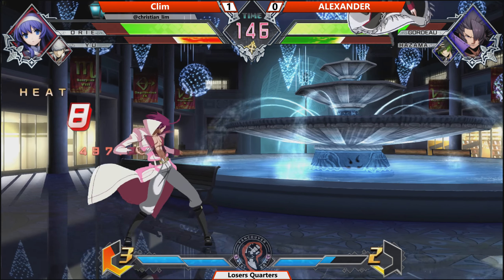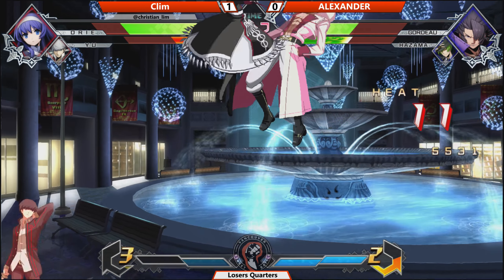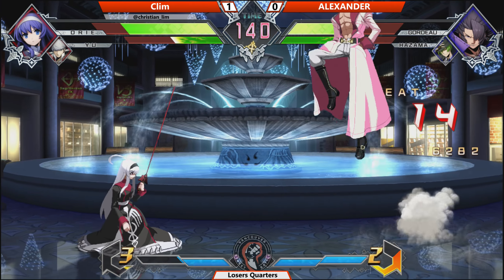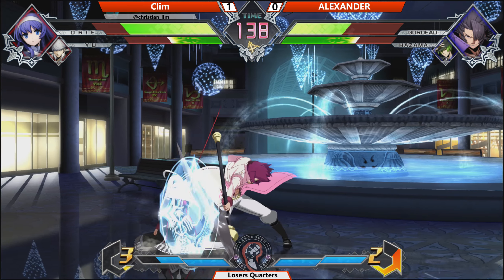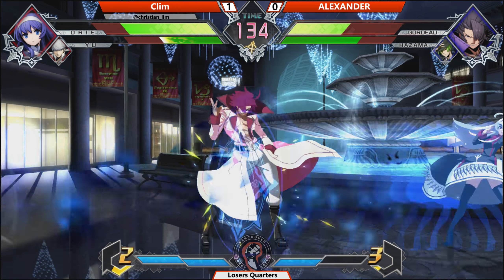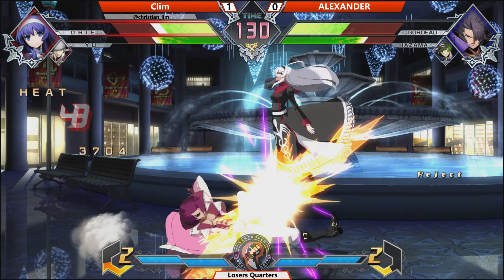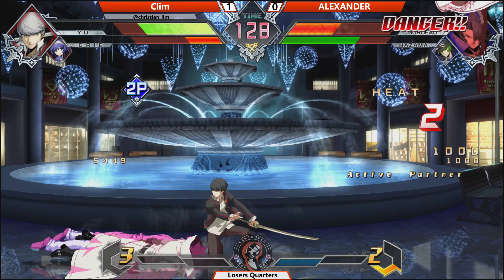Does not extend it into much more. Misses the command grab — it's gonna be a little bit costly, as that more damage should have been for him, and the knockdown is transferring into a lot of damage for Klim. Put onto the back foot. Klim in the corner. Mix up — just goes for the regular jab. Could've DP'd it, but it's a bold call in case Klim decides to block.